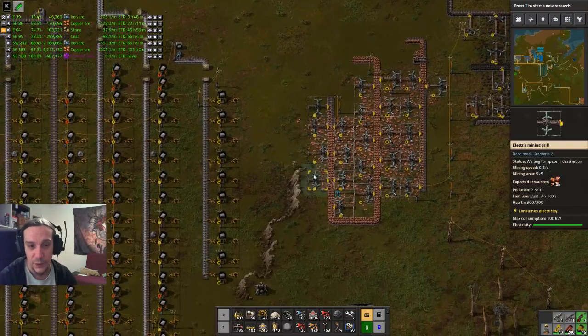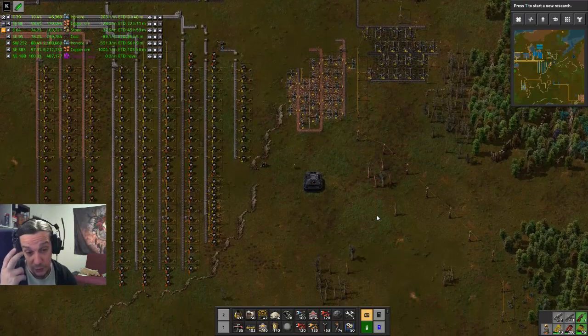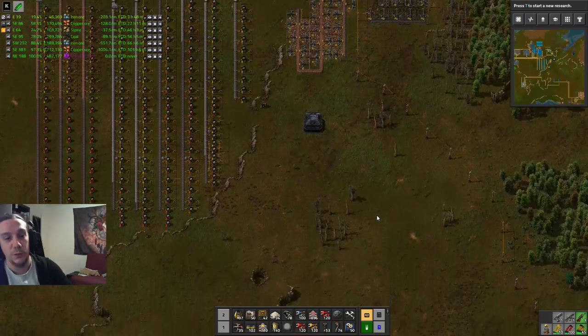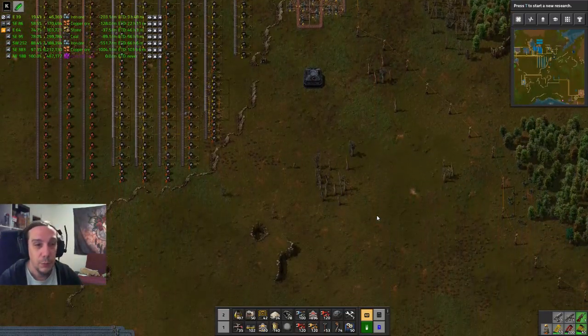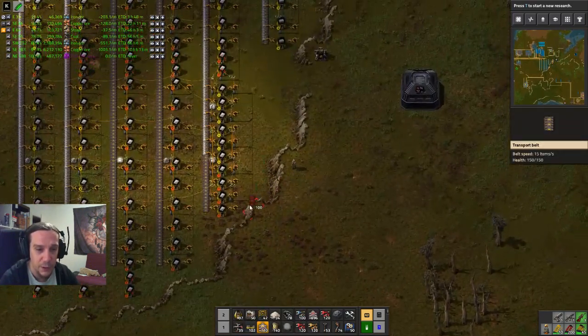This whole place is looking a little bit messy, but as long as I can't clear out those cliffs, I don't care about messiness — it's just gonna be as it is. It's functional and that's what matters. Today I also have to lead those old mining arrays into the hub. But for now, let's drop down the belt array.